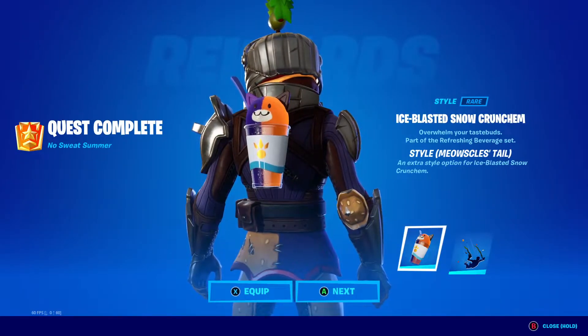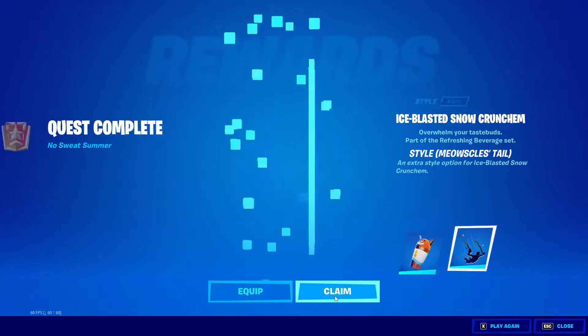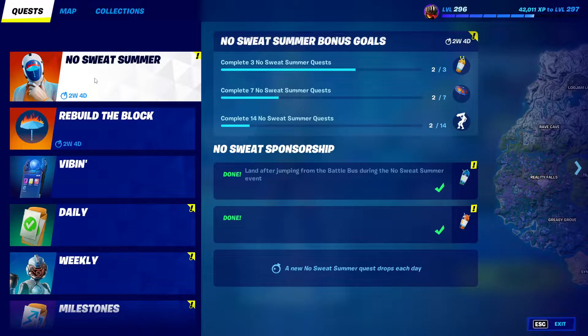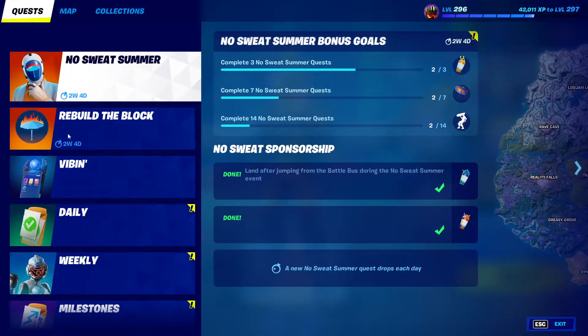I got the ice blasted snow crunch, the Meowsles tail, and the seaweed control. Build the block bonus goals — tomorrow we can get the peel. I can get these right now.